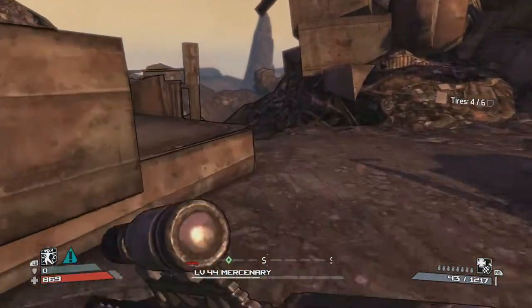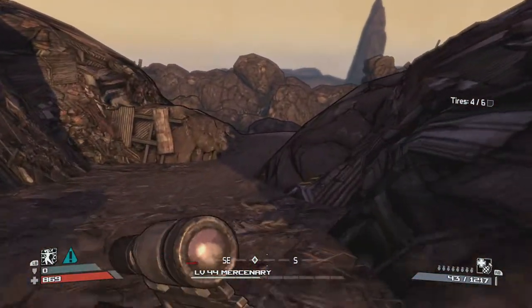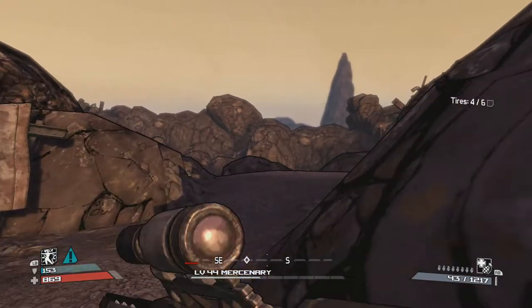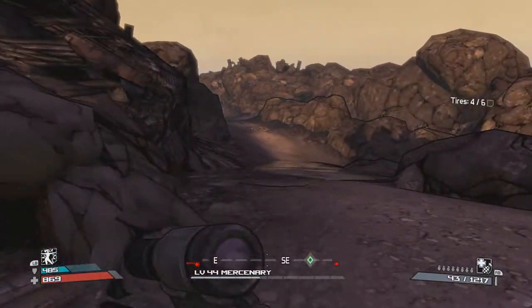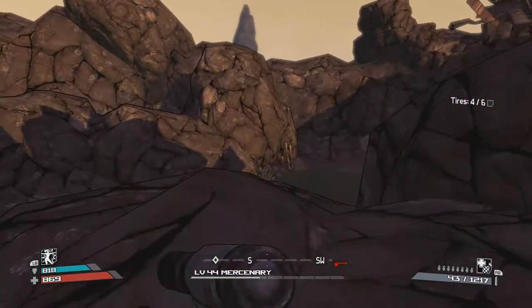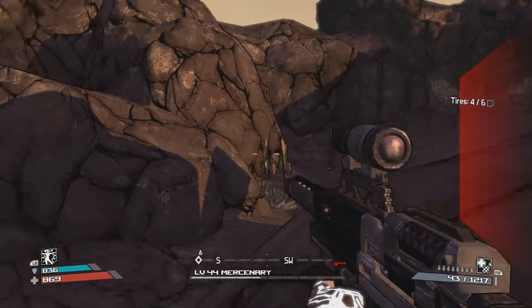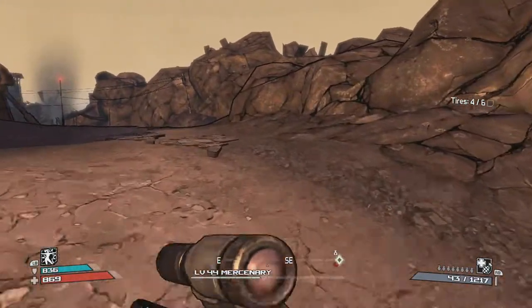Basically just keep going in the direction of wherever it's showing the tires are at on the map. Most of them are going to be kind of up top. But like I was saying, you can see them glowing from quite a long distance away.